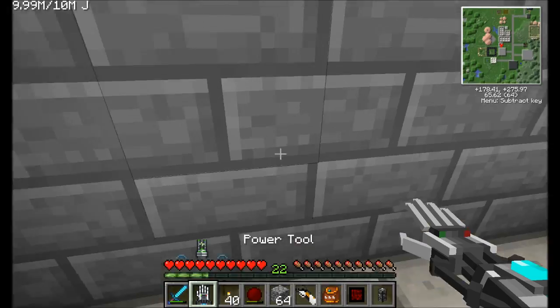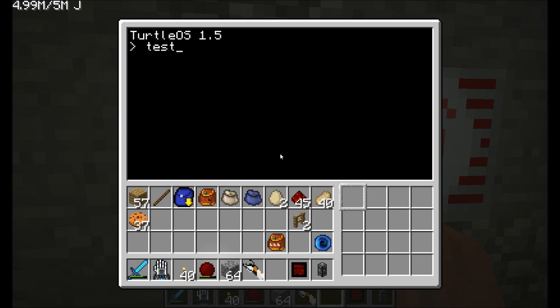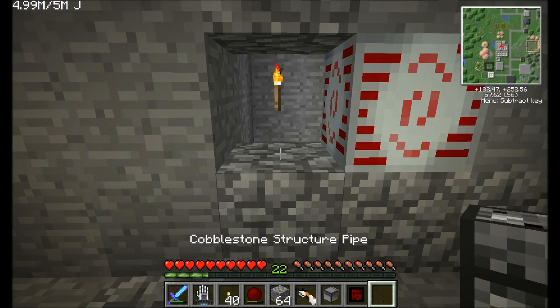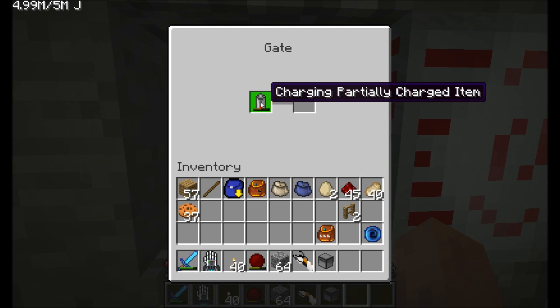The gate reader turtle acts like a gate, and we can do all kinds of nifty things with it. Let's see what happens if I place this next to an MFSU. The MFSU has extra information — it can determine if items are in the inventory, whether it's discharging or charging items, and the current status of that charging or discharging. It can read if the capacitor is empty, has energy, has space for energy, or is full. It can also check the charging status: is the item empty, partially charged, or fully charged?